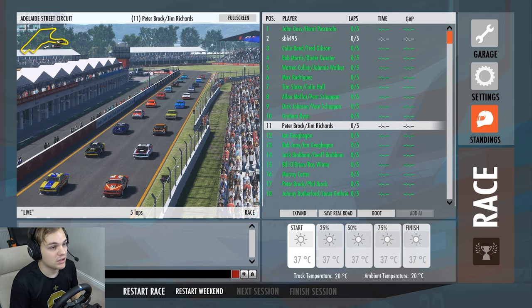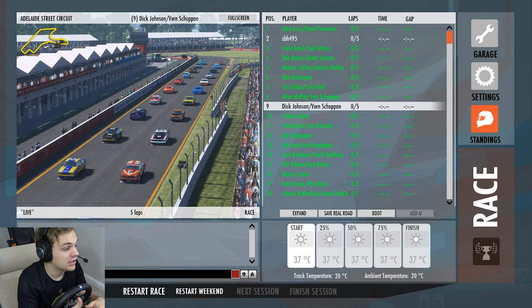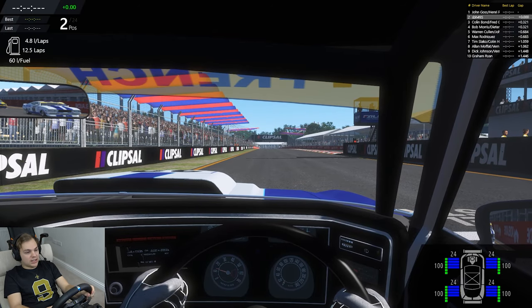I've just done a quick qualifying session and managed to qualify second. So we're going to hopefully get a good start off the first row of the grid and get into that Senna Chicane in the lead. Today's race is five laps in total. We've got 23 AI cars on the grid. The AI is set to 110% difficulty, aggression set to 40%, AI limiter set to zero, and damage set to max — so we can't hit anything because these cars are fragile. Let's drop ourselves on the grid and get underway.